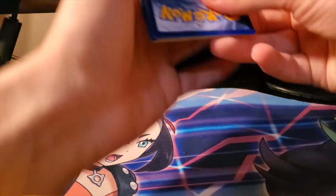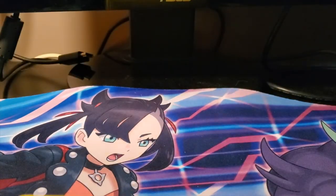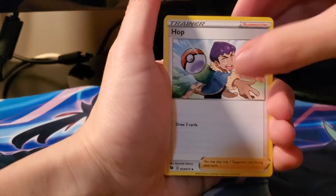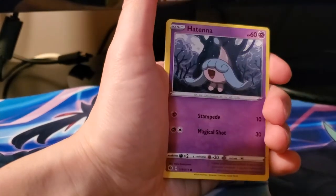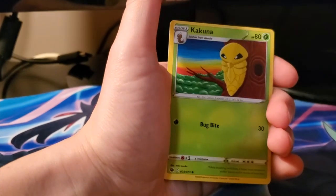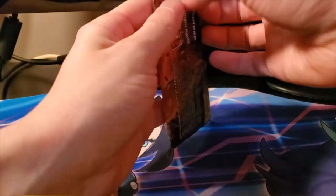We got a Metal Energy, Hop, Turffield, Pokemon Center Lady, Inkay, Hatterene, Trubbish, Kakuna, Purrloin, reverse Kakuna, and a holo Marnie. On to the next pack.